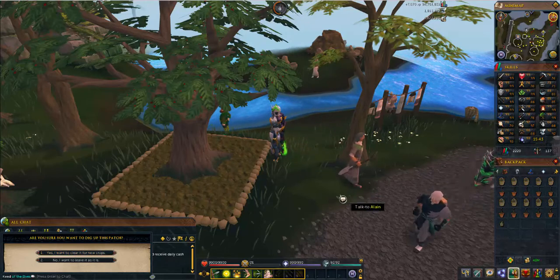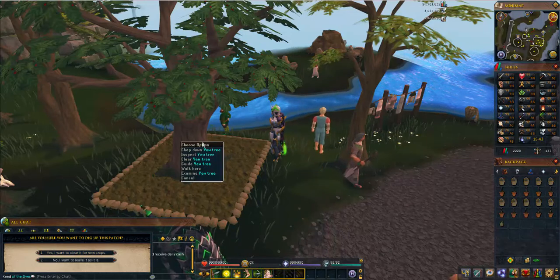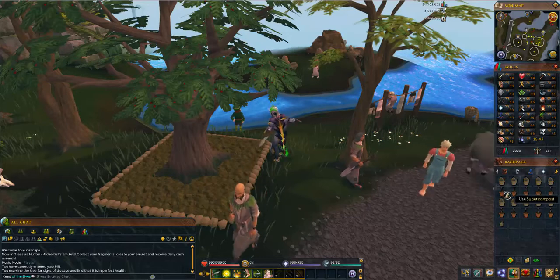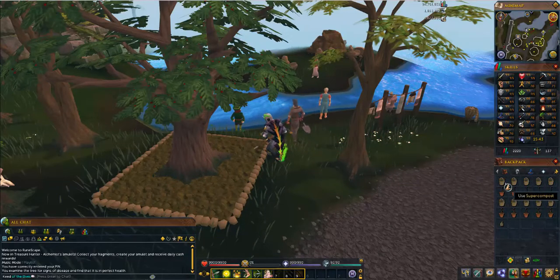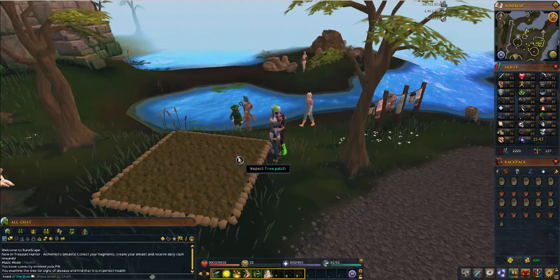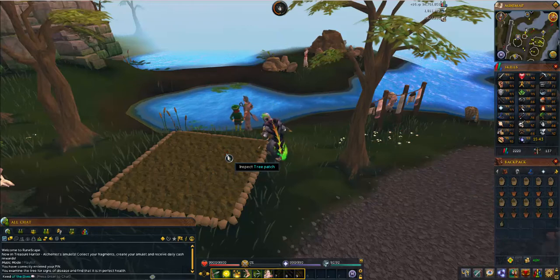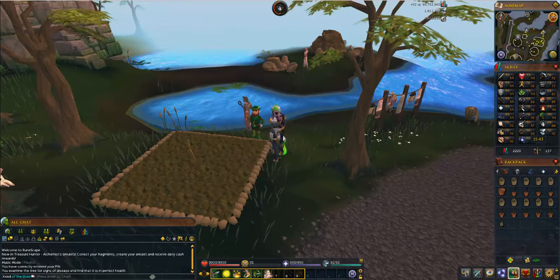The first one we're going to go to is Taverly, and you just saw how to get to this tree from the lodestone. You're going to want to check the tree for health and then you're going to want to clear it for new crops. Once your character's done digging up the tree, you're going to want to use super compost on the patch, use your sapling on the patch, and then head to the Falador lodestone.